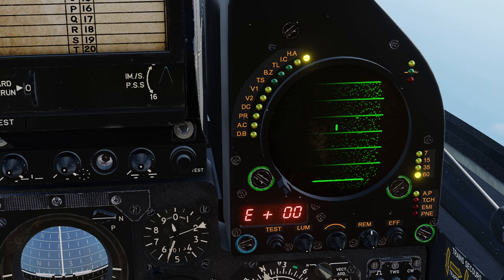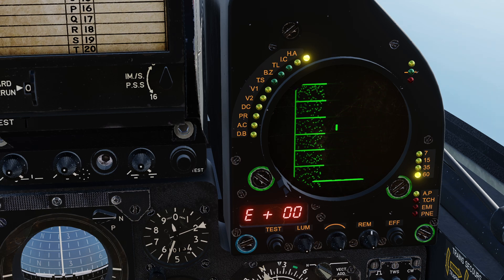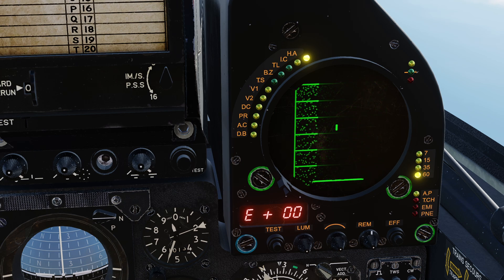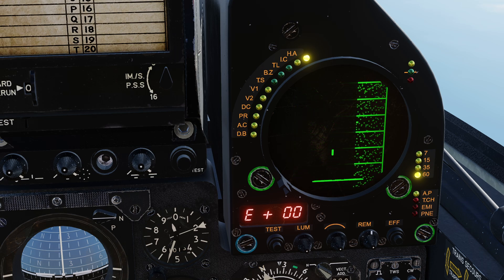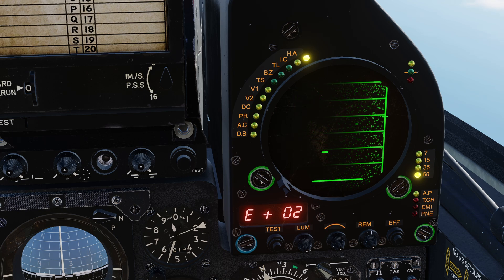Here we can see various radar returns. Our tactical conditions call for us to keep a check on all potential hostiles in the area. However, we would like to especially monitor the nearest radar return more closely. So let's traverse the Alidade over the nearest return and press for an APS Track While Scan lock.